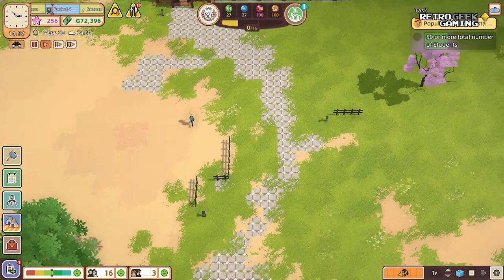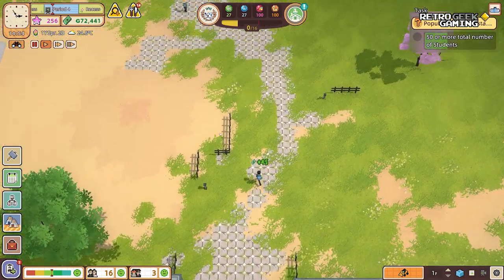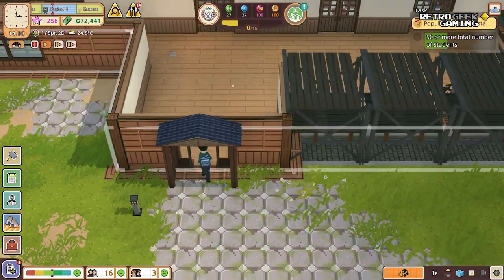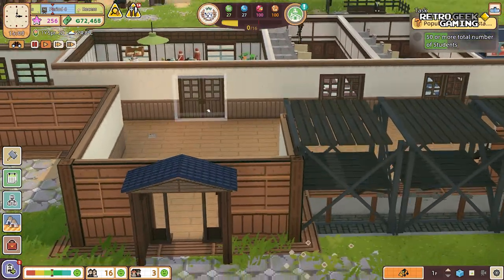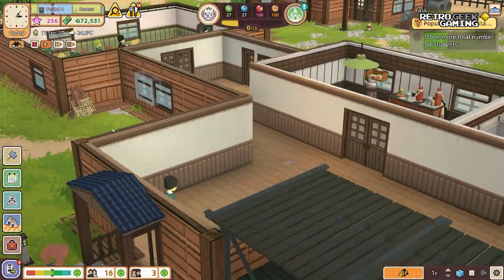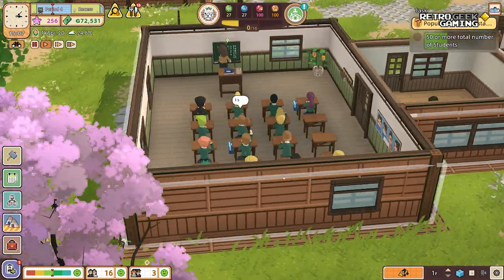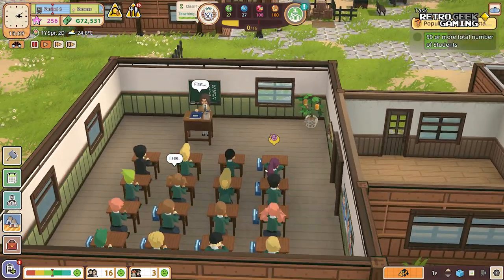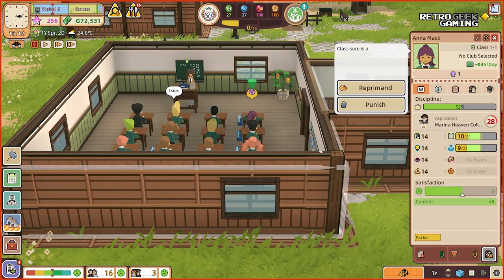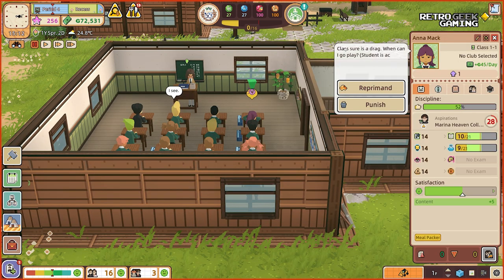Another thing I had in mind was these lamps — we have one, two, and these pots; they don't look too good. Oh, we can kind of go in — that's the maximum we can do. Can we look at our classroom from where the students are? That's really nice. A student is acting up — classroom is a drag, they want to go play.